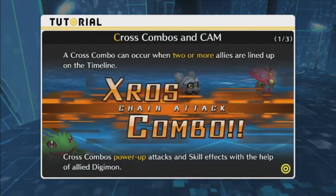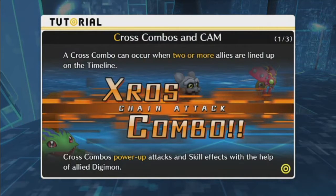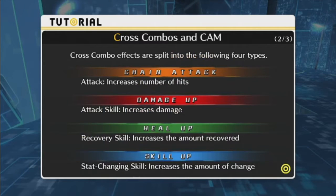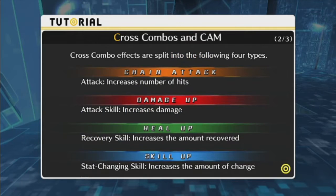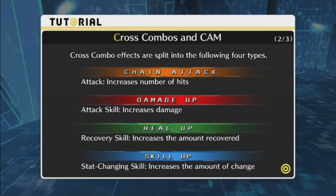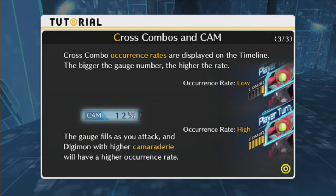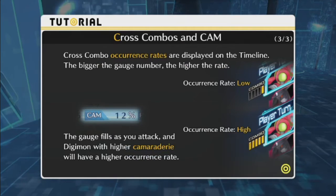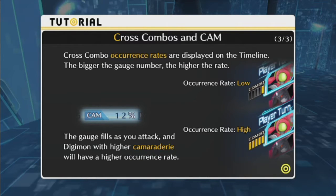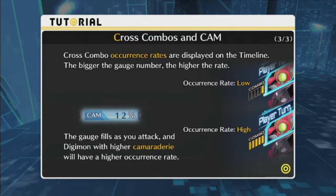Cross combos and friendship: A cross combo can occur with two or more allies in our lineup on the timeline. Cross combos power up attacks and skill effects with the help of allied Digimon. There are four types: Chain attacks increase the number of hits on physical attacks; Damage up increases damage in attack skills; Heal up increases the amount recovered for healing skills; and Skill up increases the amount of change in stat changes. The bigger the gauge number the higher the rate, from one bar being low to five bars being high. The gauge fills as you attack, and Digimon with higher camaraderie will have a higher occurrence rate, up to 100%.